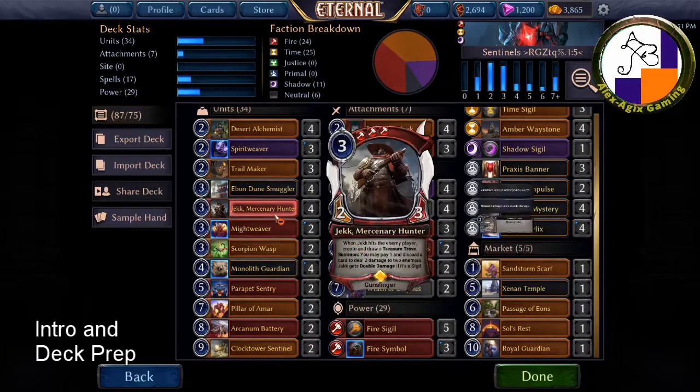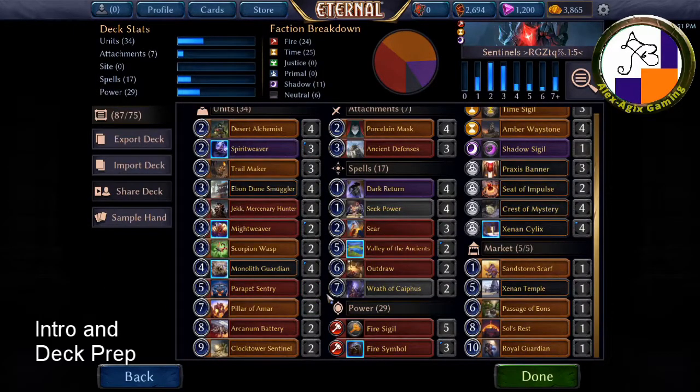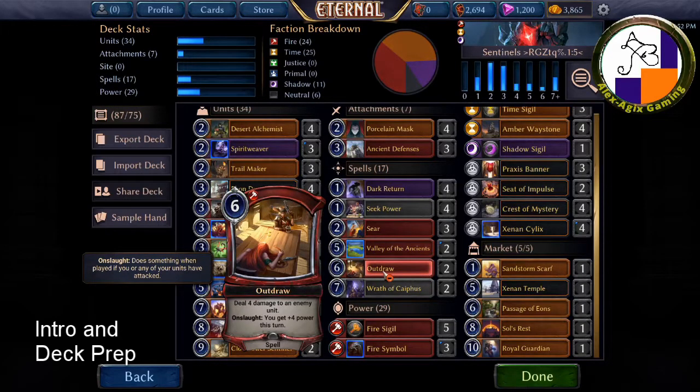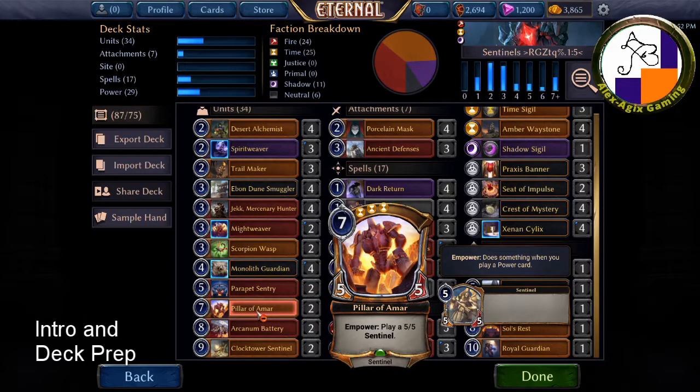You can always count on the enemy having flyers, so Parapet Sentry will sometimes be useful. There are also several other cards in here that deal with flyers — lots of creative ways to handle flyers and other attacking units. There's a five-cost spell that plays a 5/4 Sentinel while exhausted and has influence synergy. At six cost there's a card that deals four damage to an enemy, and if I've attacked first I can get another four power out of it.